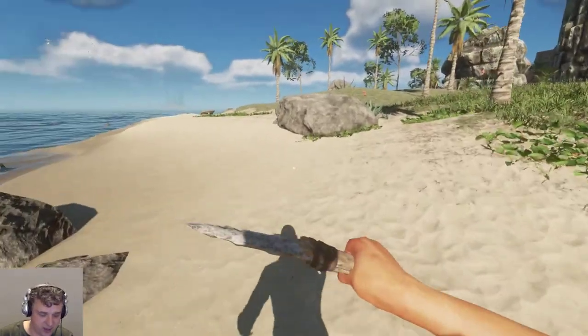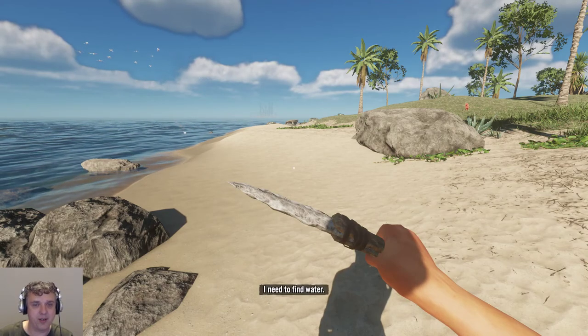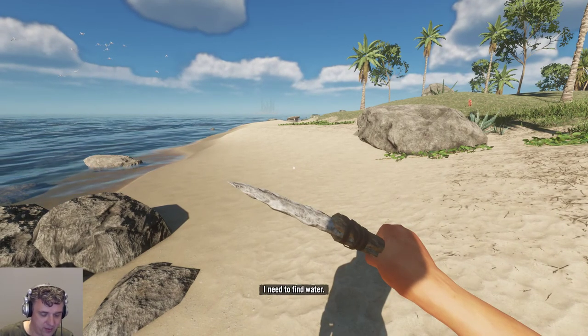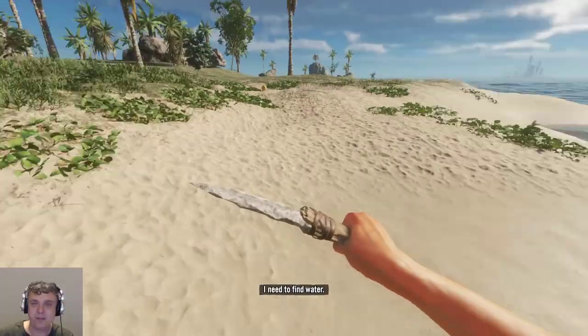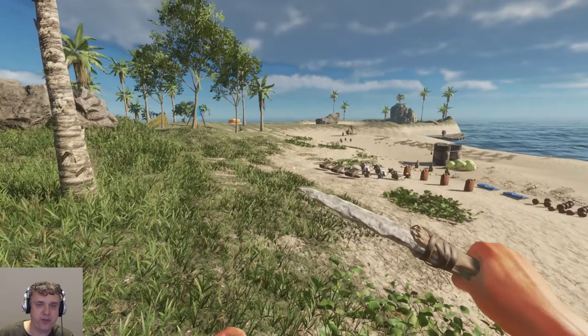Water splashing sounds are new as well. So those are the biggest things: you can break your leg now and fix it with a splint, and we have the new shark. There are quite a few fixes.